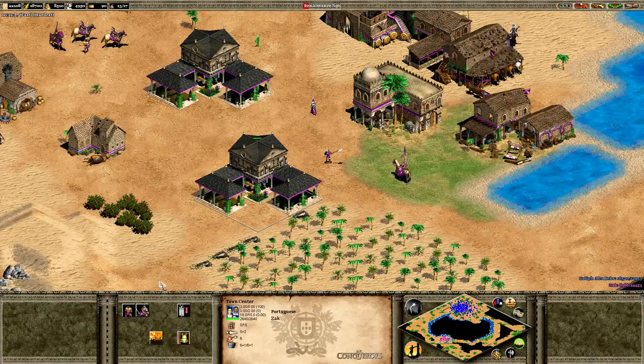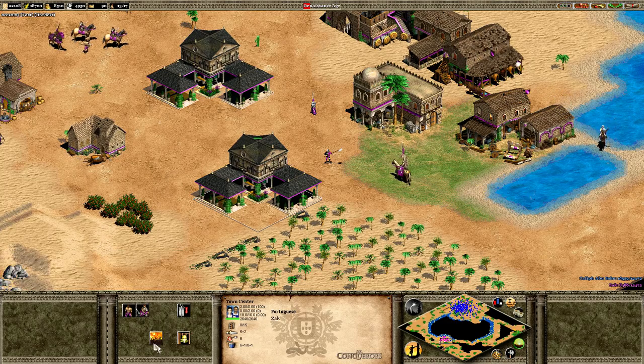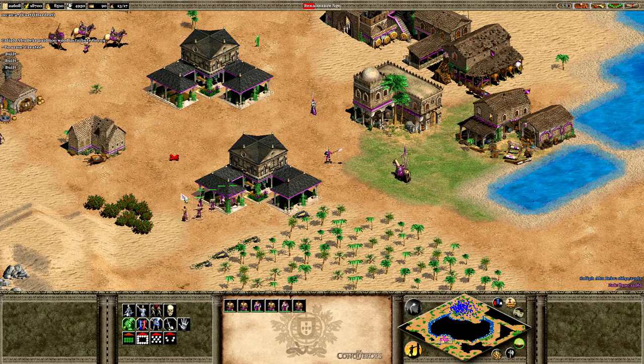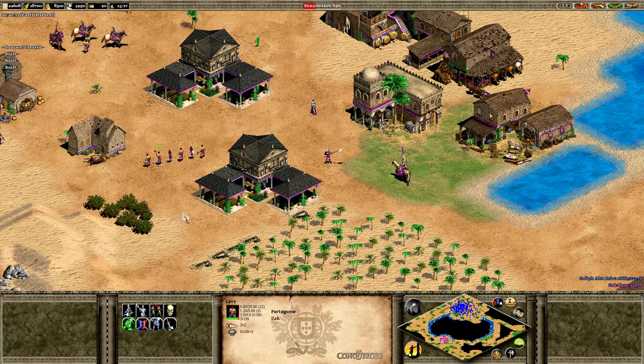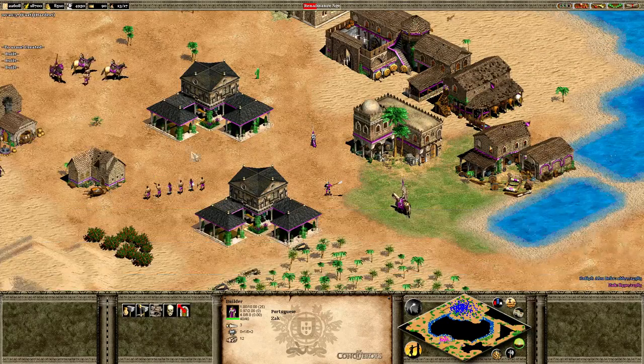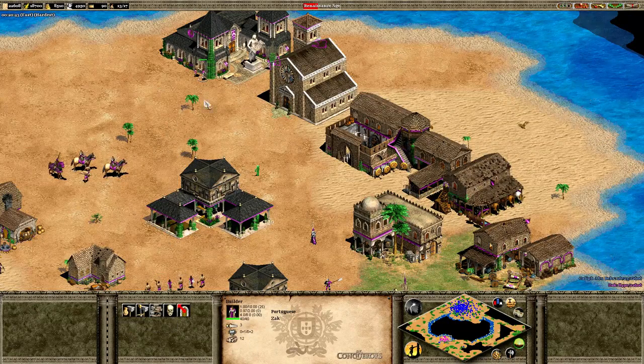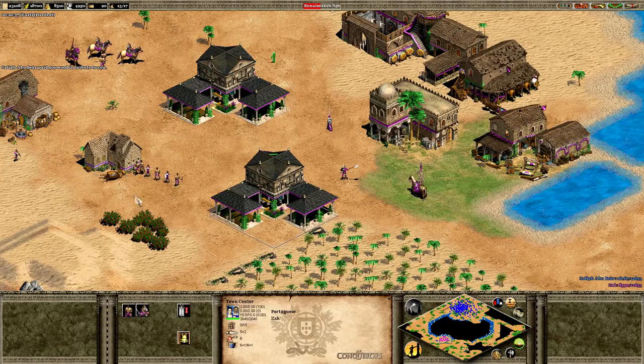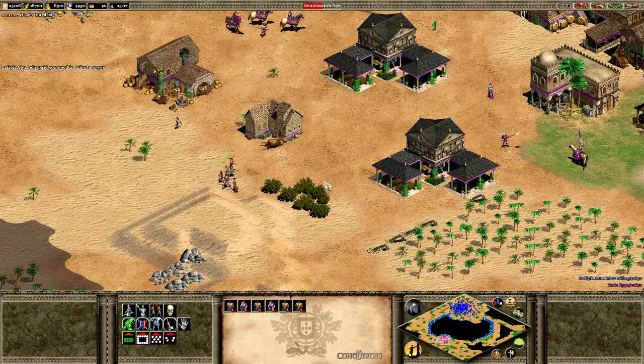Another interesting thing you can do at the town center is call a Minute Men — it's called 'Two Arms' and it calls a handful of levies to repel an attack. It's essentially Minute Men from AoE 3. You click it and you get six units who are going to decay in health over time, but they do have a little more attack and armor than a villager — useful if you're caught off guard.